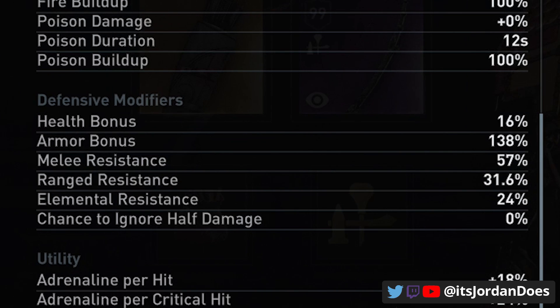On the defensive modifiers, we have 57% melee resistance, 31% range resistance, and 24% elemental resistance. This makes the build not the tankiest but tanky enough to take some hits. There will be moments that if you're engaging four or more mercenaries or enemies, you will find yourself getting pretty overwhelmed.